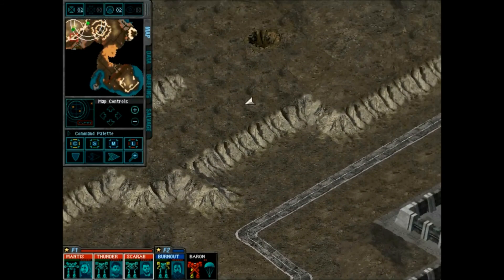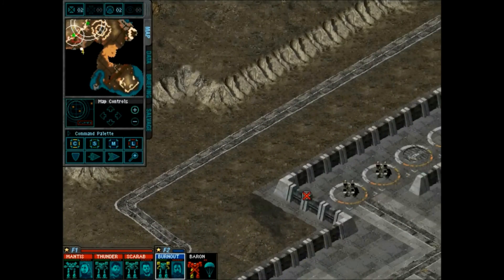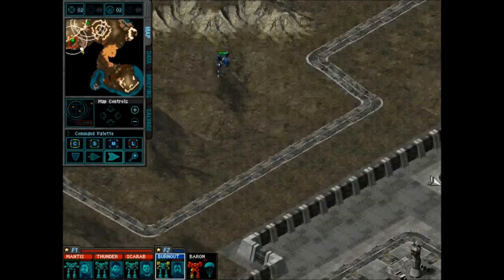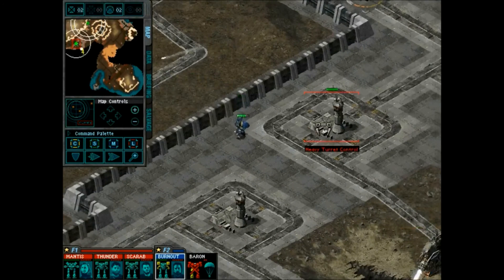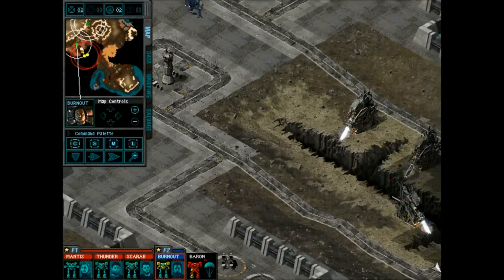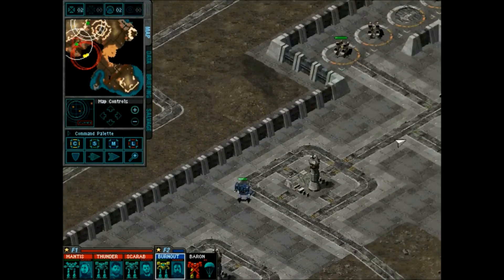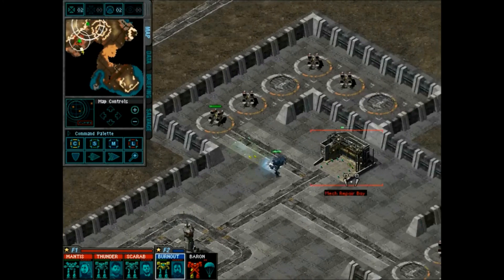Come on Burnout, let's steal them turrets. Building captured. Burnout here — you've got me targeted. Stolen those turrets. Building captured. The enemy base is none the wiser — ha! It's like they don't even notice. Building captured — that's ours now.